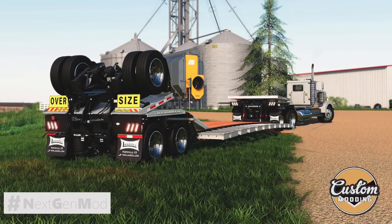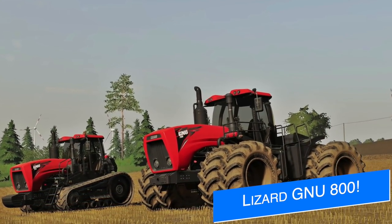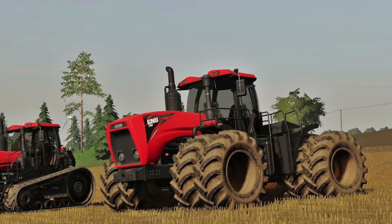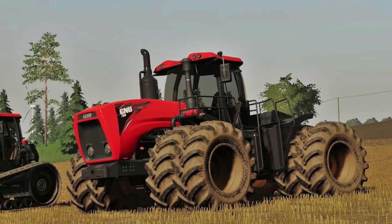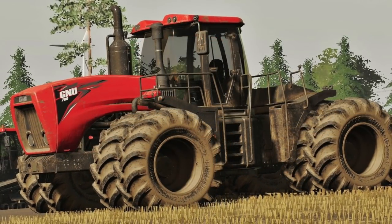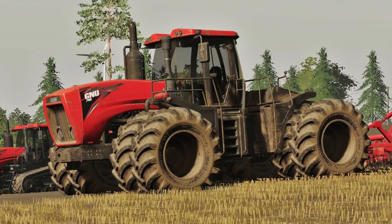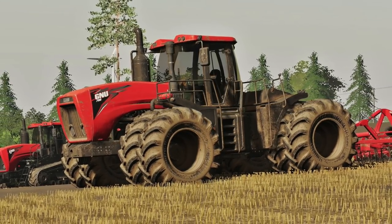FS Modding shows us some new screenshots of their Lizard GNU 800 series in-game, working the fields next to their GNU 700 tracked version. Here we get to see it with massive duals, and I would imagine it's going to rival the size of the New Holland T9 or Challenger MT 900 in game. This is a mod for all platforms and is still being worked on by the modder at the time of recording.